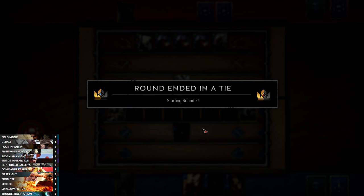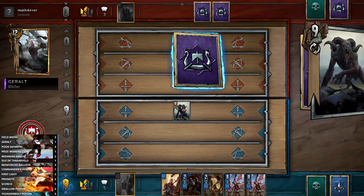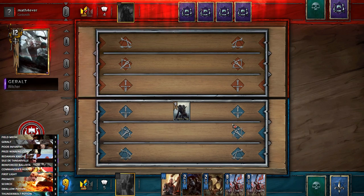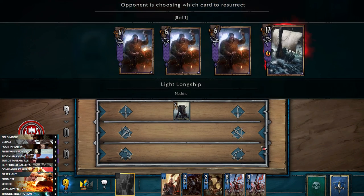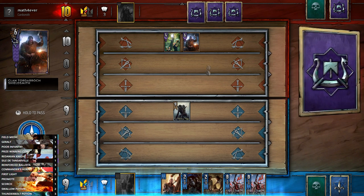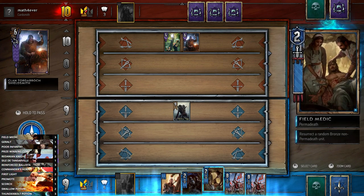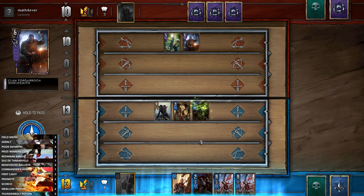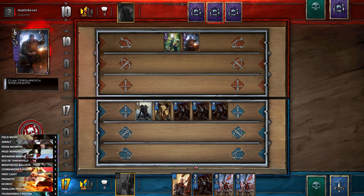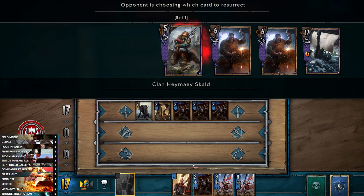He chose to draw, which is interesting. You'd have to assume he has some resurrects in hand - you wouldn't go that heavily on a round if you didn't. We got our Redanian Knight but unfortunately didn't get a Ballista. We have a lot of strength at least. And there's the resurrect - we saw it coming; he's going to resurrect the Longship. We play our Field Medic and there's our Infantry, which spawns more Infantry.